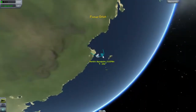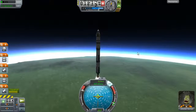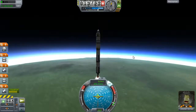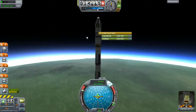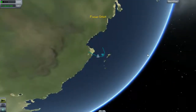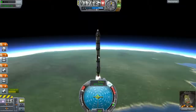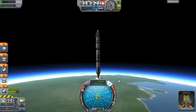I will wait until my apoapsis reaches 100 kilometers, then I will cut the engines, drift up there, point sideways, and try to achieve an orbit. I don't think this thing has the fuel to orbit that way, but I do know that I can use only half of this last tank to achieve a 100-kilometer orbit on a much more efficient trajectory. So yeah, we're just waiting for this thing to burn up to 100 kilometers.